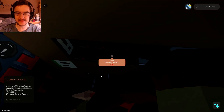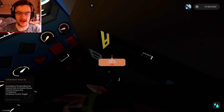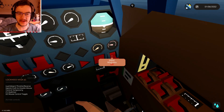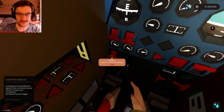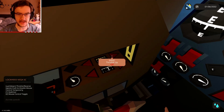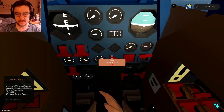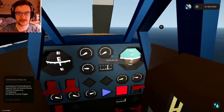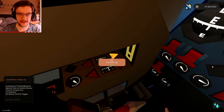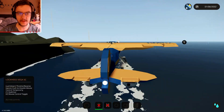We need to start this thing up. Battery switch is right here. Instrument lights, cabin lights, navigation lights — we don't need landing lights. Generator, yes. Magneto, very good. We need to select a fuel — we'll select the left side for right now. We're going to throttle up a tiny bit, and we're going to start the engine with the boost coil. There we go. Excellent. Turn the boost coil back off. We're going to throttle up, and we're just going to go.